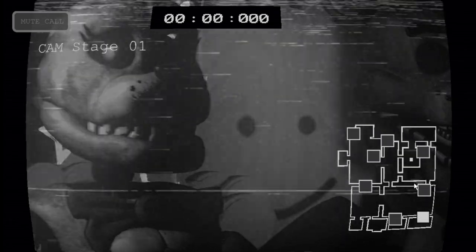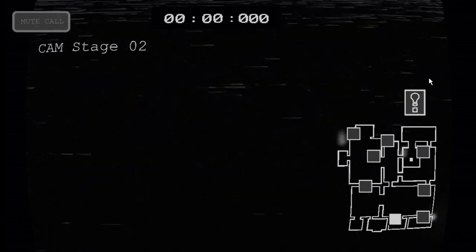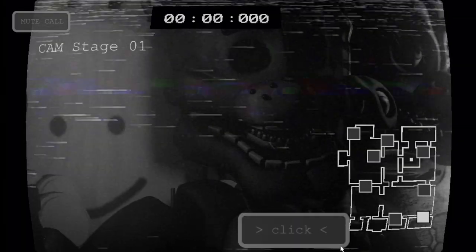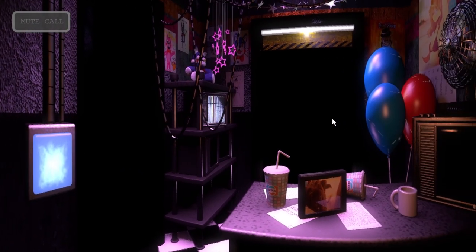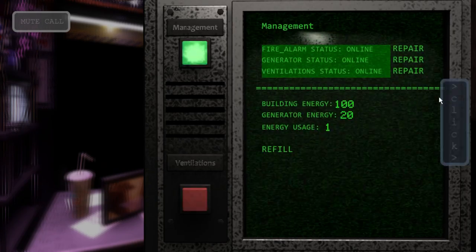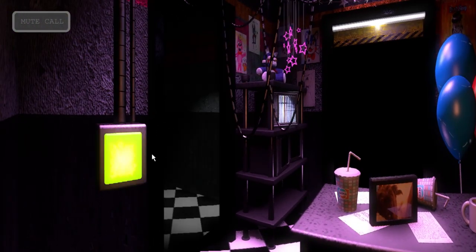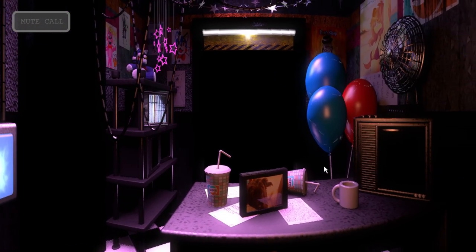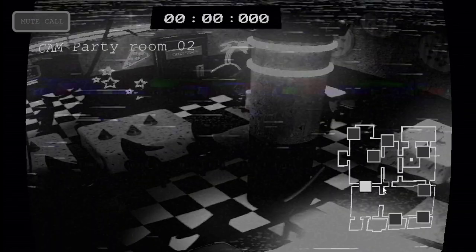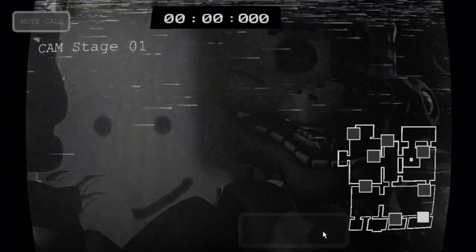Yeah, typical monitor. There's the animatronics. Is Bonnie a goal in this game? There's Foxy. Okay, I see it. That's cool. Ventilation management. Only two doorways. And before I forget, the restaurant's energy cuts off at night to not waste energy and to avoid... So it's like FNAF 2 makes a FNAF 1. Okay, I see. But if you ever need more, you can use the remaining energy from the generator by holding down the refill button.